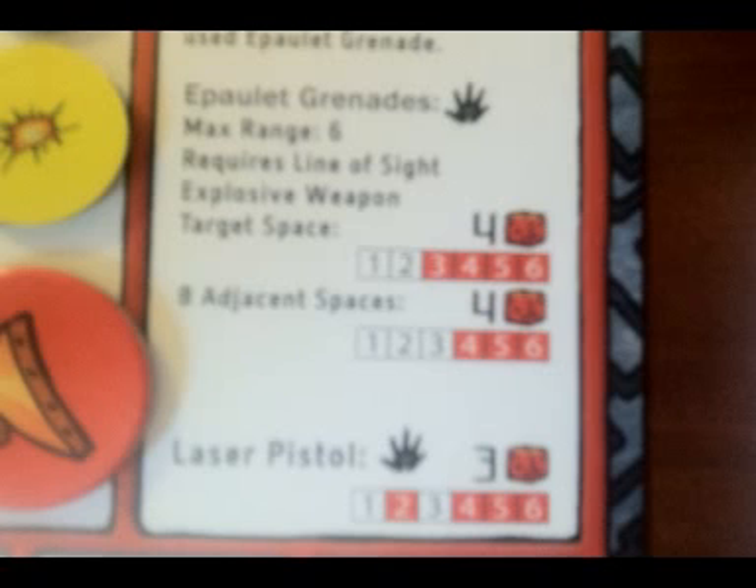Tagon also has a special action: his epaulet grenades. When he uses an epaulet grenade, he picks any space that he has line of sight to and that is within range six. He may not throw a grenade over a wall or through infrastructure. The grenade targets the chosen space and all eight adjacent spaces, provided a wall isn't blocking the adjacent space from the target space. Treat each space as a separate attack — roll attack dice, remove auto-misses, roll defense dice, eliminate attack dice, then deal damage separately before moving on to the next space. Roll for the target space first, then roll for adjacent spaces in any order. Note that the Chupacaso rule will come into effect later on, but this is not part of the learning game.